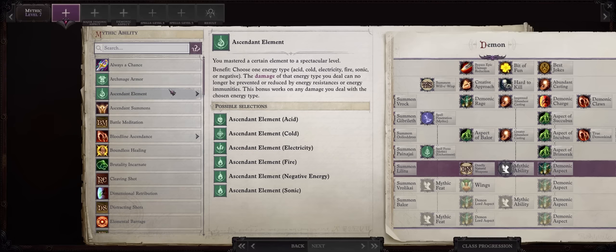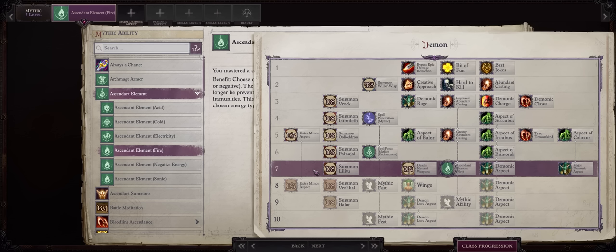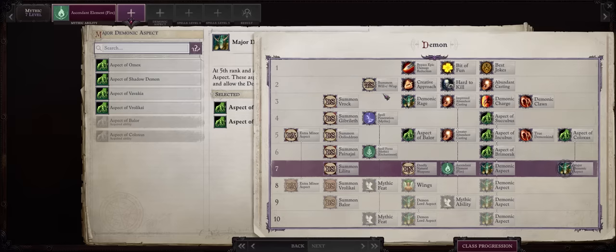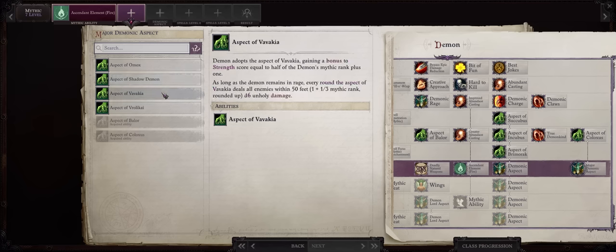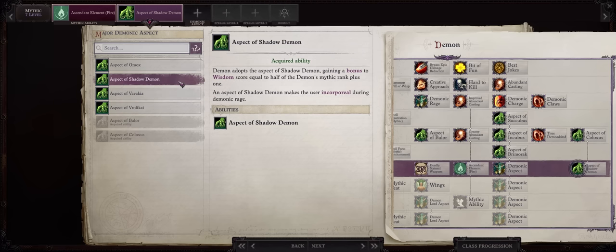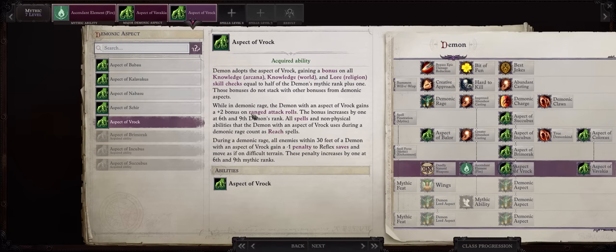For Mythic Level 7, this is when you would finally go for Ascended Element and Fire. It's at this point that we can get the Call of Fiery Things Robe, which increases the damage of your fire spells by a lot, especially multiple-hitting ones like Hellfire Ray and Scorching Ray. For a third major aspect, you just want one for the stat bonus — you can choose between Shadow Demon for Wisdom or Vavakia for Strength. I actually prefer Vavakia because Wisdom doesn't really matter much for us. Your other minor aspect doesn't really matter — you'll just be using Succubus, Incubus, and Brimorak. You might as well get Frog for the bonus to Lore and Knowledge skills.